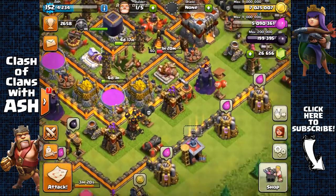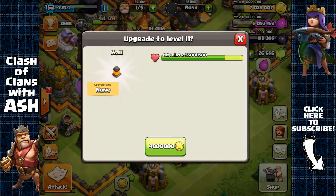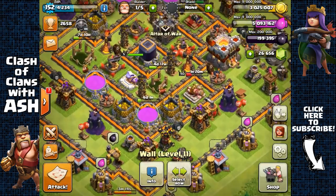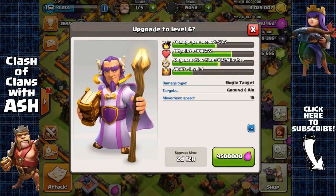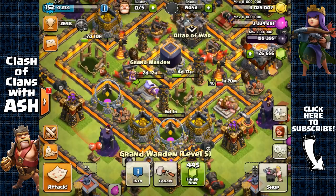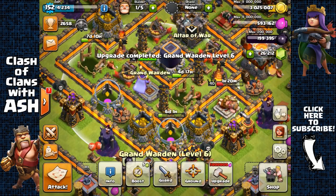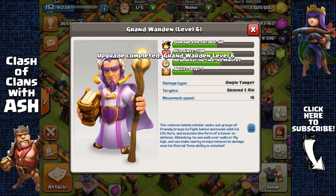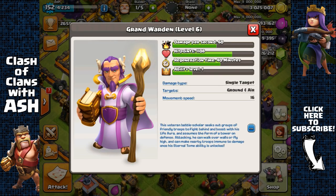Since I have my builders working on defenses and still have a bunch of gold left, I'm going to use it on the last few level 11 walls I have — I believe about 9 of them. I'm also going to use Elixir to upgrade the Grand Warden to level 6 today. The great thing about upgrading him is not just the slight increase in DPS or HP, but the increase in his Life Aura ability, which buffs all your troops' health points.